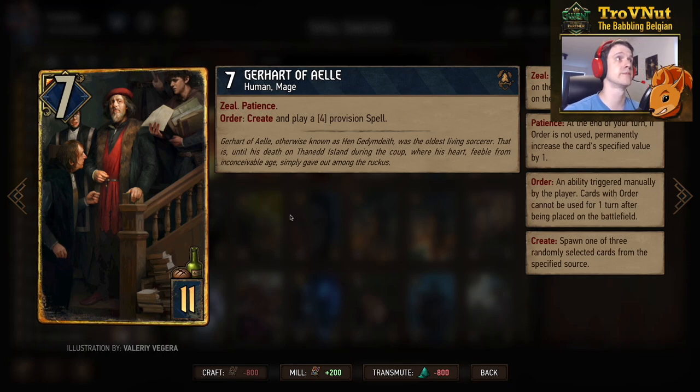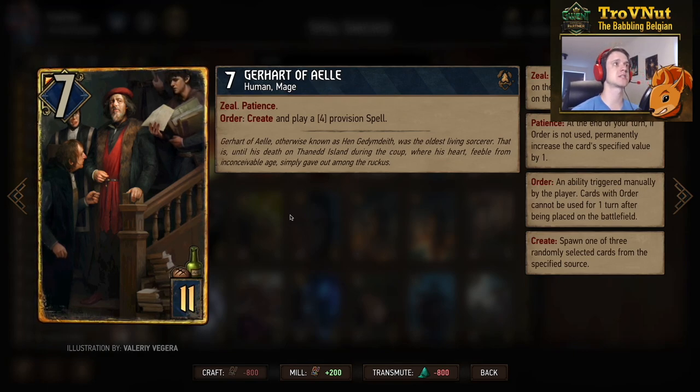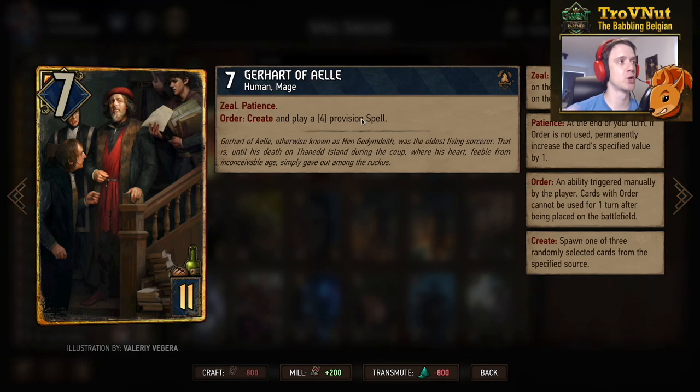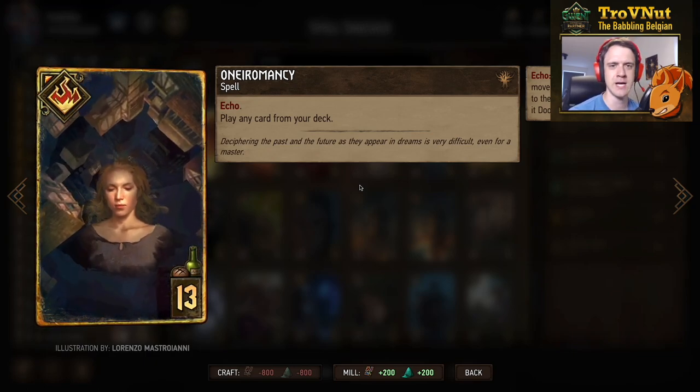Gerhardt of L — 7 power for 11 provisions, also a mage — has Patience and creates and plays a provision-value spell when you use his order ability. The Patience value starts at 4, so you immediately play a 4-provision spell, or wait a turn and he plays a 5-provision spell. Casting Contest is a 5-provision spell, so if you use Gerhardt to get Casting Contest on a student doing a 10-point boost, you reset that immediately — that's 15 plus 7 = 22 points. Do that again with Tissaia and you get another 15 points. Gerhardt can also get Rune Word at 6 provisions, triggering another spell and another mage for Spellweaver charges. Finally, Aromancy is the echo tutor spell where you play any card from your deck — twice — very good tutor.